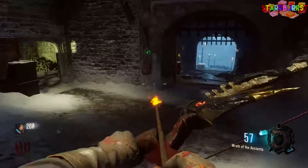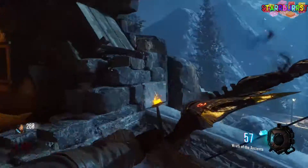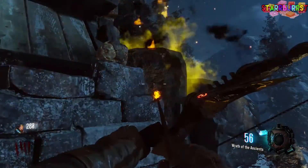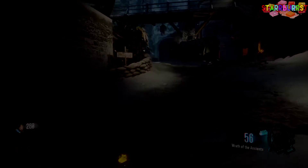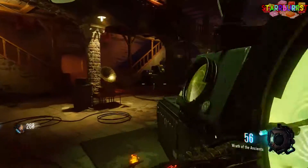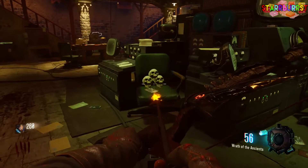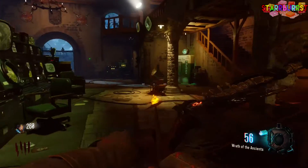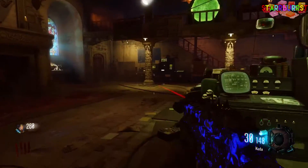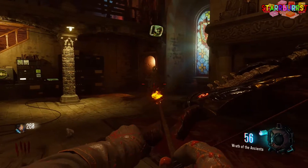The third and final spot is over near Double Tap, to the right of Double Tap, out near where you pick up the keeper skull. You just shoot this corner, and again you'll hear the dragon roar. Any zombies that spawn after this point will spawn in as skeletons. There is a way to reverse this — when you go back to the comm center you'll see a chair with all the skulls on it. Just press square and all the skulls will explode, turning the skeletons back into zombies.